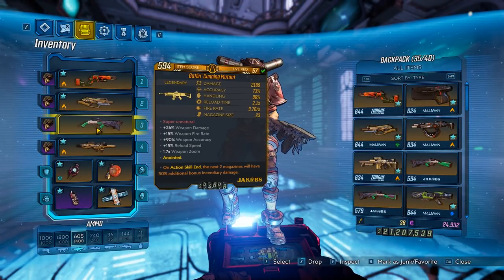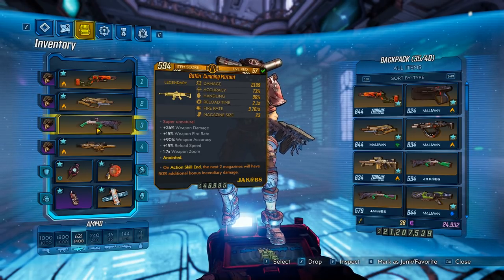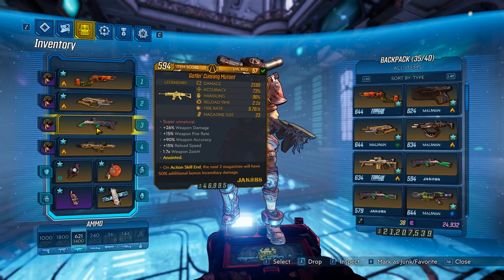Final thoughts on the Mutant: it is not a bad gun. While it does feel like an exact copy of the legendary Gatling gun, it still performs pretty well. As for my complaints, this gun has a lot of recoil, so keeping your shots on critical hits can be a little bit difficult. Overall, it's not a bad mobbing gun, and I would say pick it up and try it for yourself.